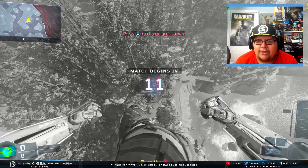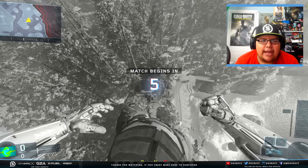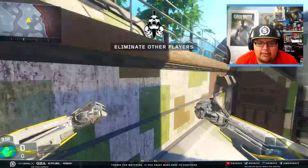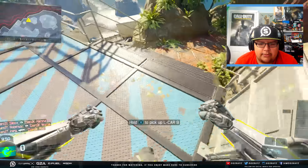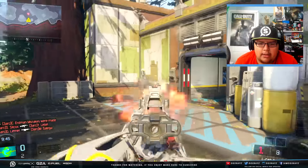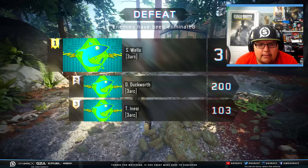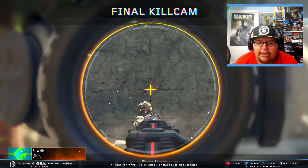King of the Kill starts off - let me change my spawn spot, that's better. You obviously start up in the air and then once you drop down you have to start looking around for weapons and trying to kill people. All right, there's one right here - found an L-Car. Why am I lagging so much? I'm dead.